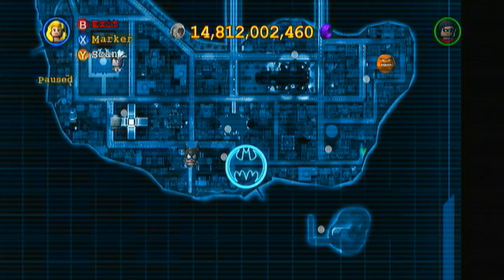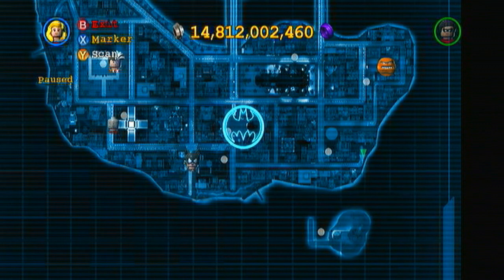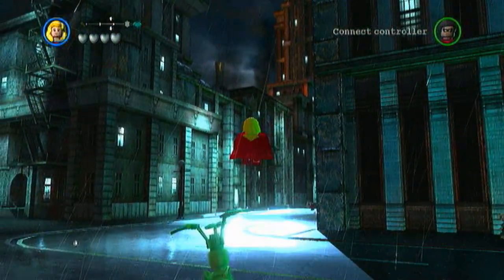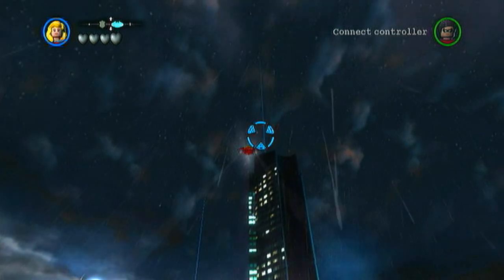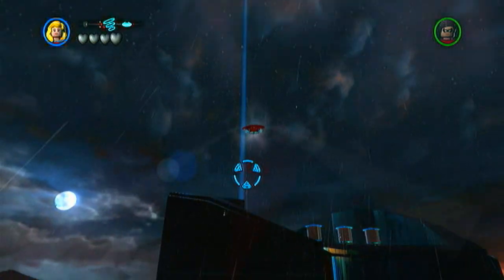Hey, what's up guys! Today we are going to be unlocking Bruce Wayne. He's one of the simplest people to unlock. All you have to do is fly to the top of Wayne Tower, or you can take the long way and climb up it, but just fly to the top of Wayne Tower and once you get up here...